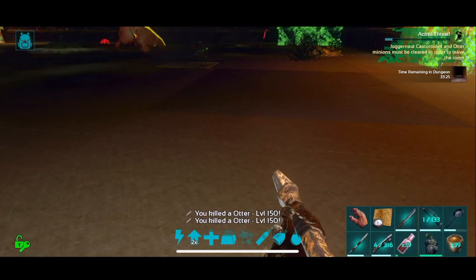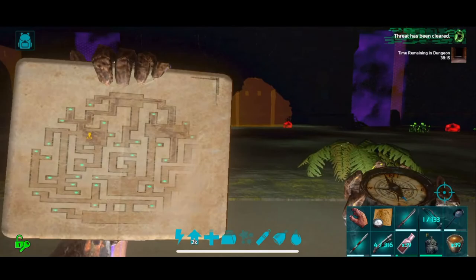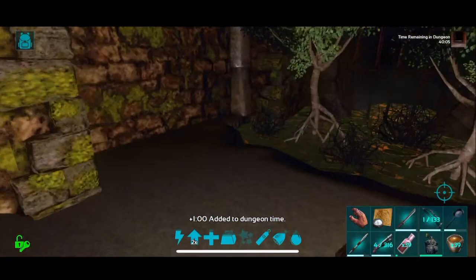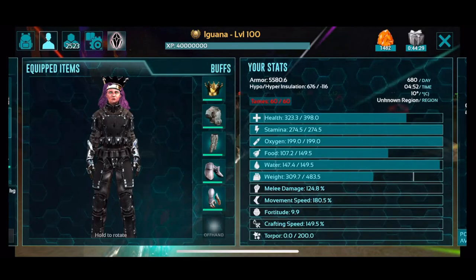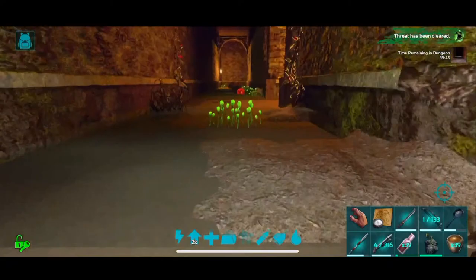Goodbye, otters. The otters are max level — if you want an otter, this is a good week for it. If you want a beaver, this is a decent week for it because they're 140s. Not terrible. Pretty easy room because they're just otters. Simple rifle ammo. The beaver does do a little chunk of damage on your armor, so don't let it hit you too many times — kill it quick.